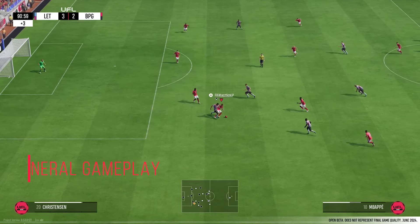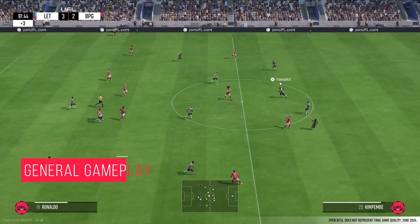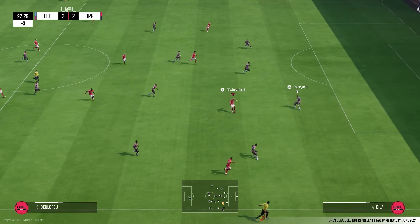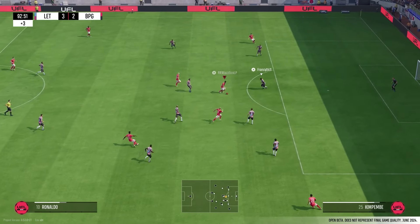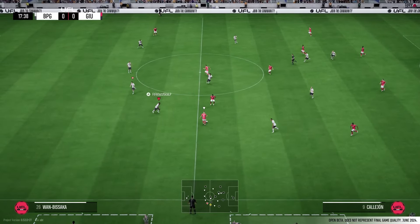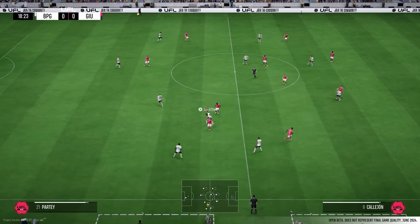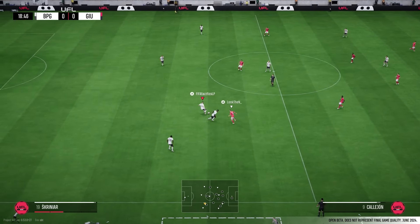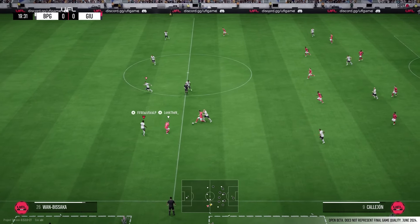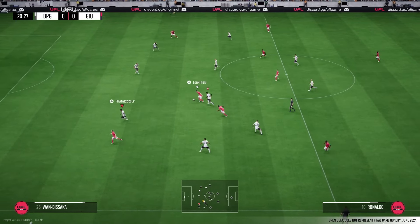The gameplay in general feels a bit slower in comparison to FC, as the spaces don't feel as condensed. Theoretically this would allow for quicker play, and we can pull this off from time to time. But as soon as we get into tighter areas, it slows down quite a lot due to missing animations. When a player doesn't immediately trap the ball or isn't able to turn directly because there isn't a proper animation, the game slows down as we need those animations to transition from one action to another.